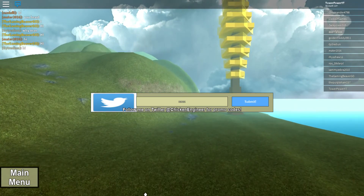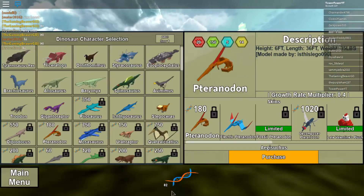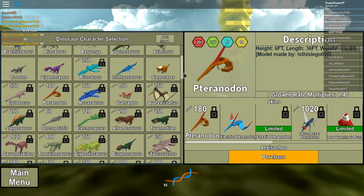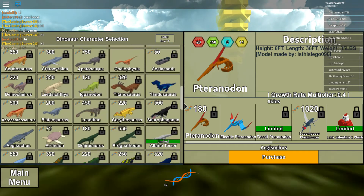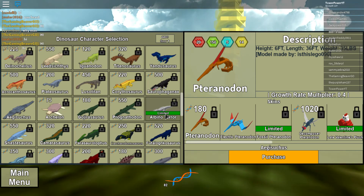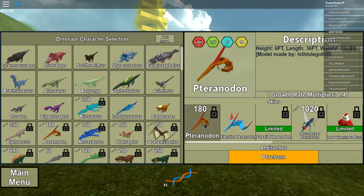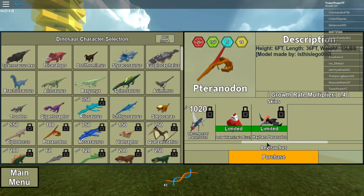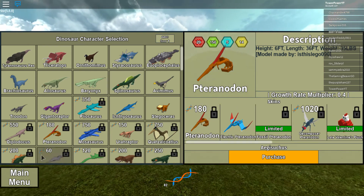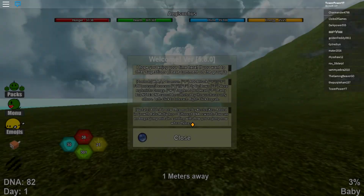That code should be for the Ice Raptor or whatever it is, but unfortunately I don't know what skin that's for or if it's an actual dinosaur on its own. I can't show you that because it's unfortunately expired, so you can't use that anymore.